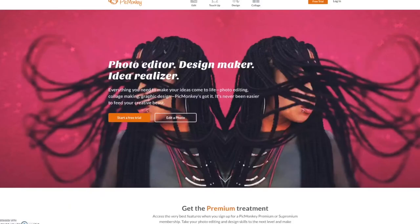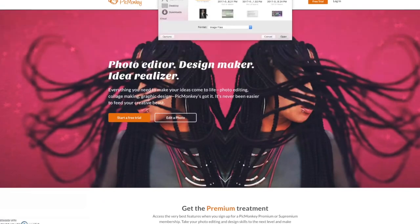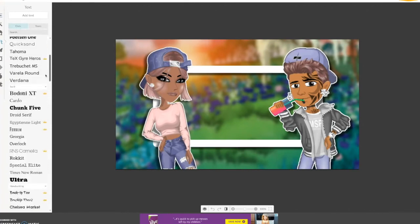PicMonkey's photo editor — click that. You're going to click edit at the top. And then you're just going to get the thumbnail that you just saved from Pixelr, and then it'll bring it up. Fantastic. Phenomenal. Legendary. So you're going to click text, and then they provide text for you, or you can use your own text that you download. You just click yours.